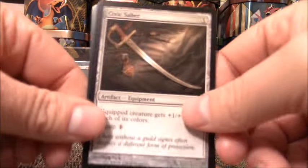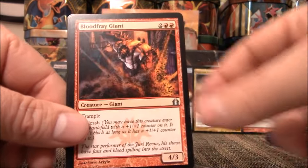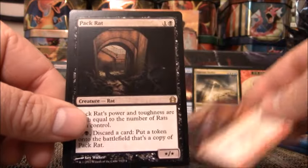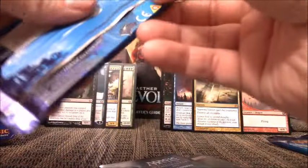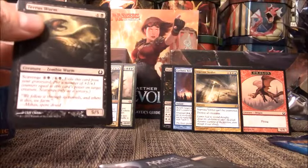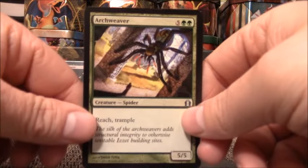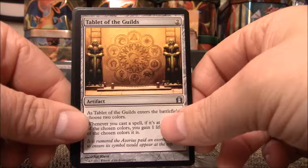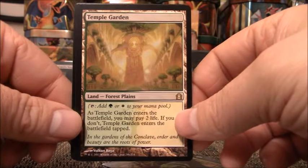Civic Saber, Rogue's Passage, Blood Fray Giant, Pack Rat, and there's Mr. Jace on this advertisement. We have ourselves another Archweaver, Tablet of the Guilds, Golgari Charm — Temple Garden! Temple Garden. There we go. Another $7 or $8 right there — it's going in the back.